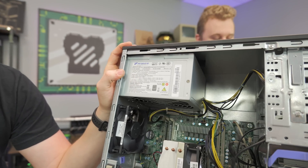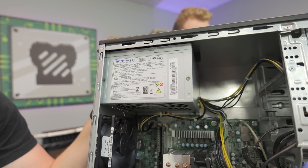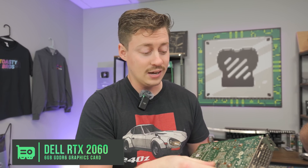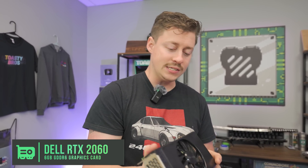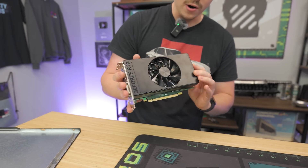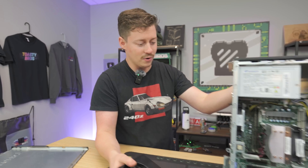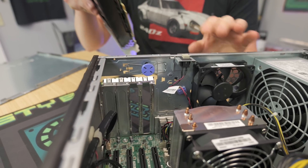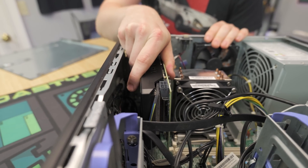This power supply is actually an 80-plus Platinum from FSP — pretty good for 450 watts. Now, this is an RTX 2060 with 6 gigs of VRAM. It's a very legendary card we used a lot in our builds back in the day, but this one is cheap because it's a Dell OEM card. The only thing that gives it away is it's an all-green PCB, single-fan card. It's going to fit in the system. This card was $129, which is good price-performance. We're at the point where we're building gaming PCs this cheap with RTX cards.